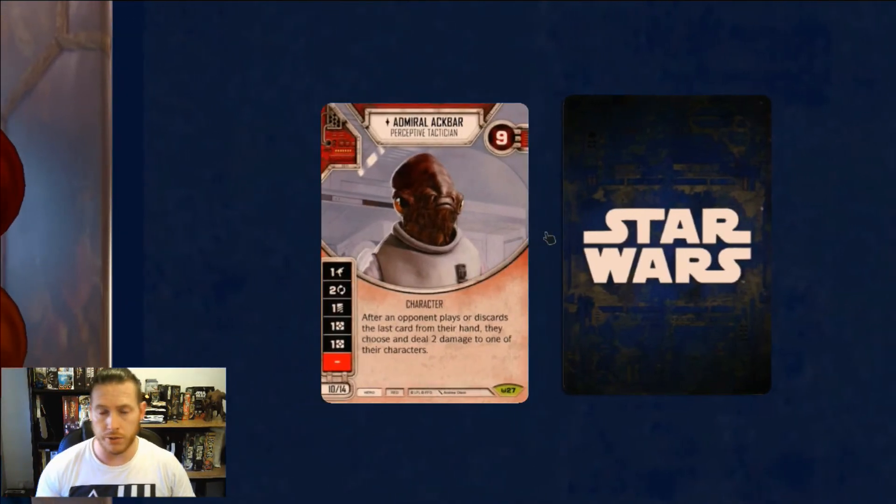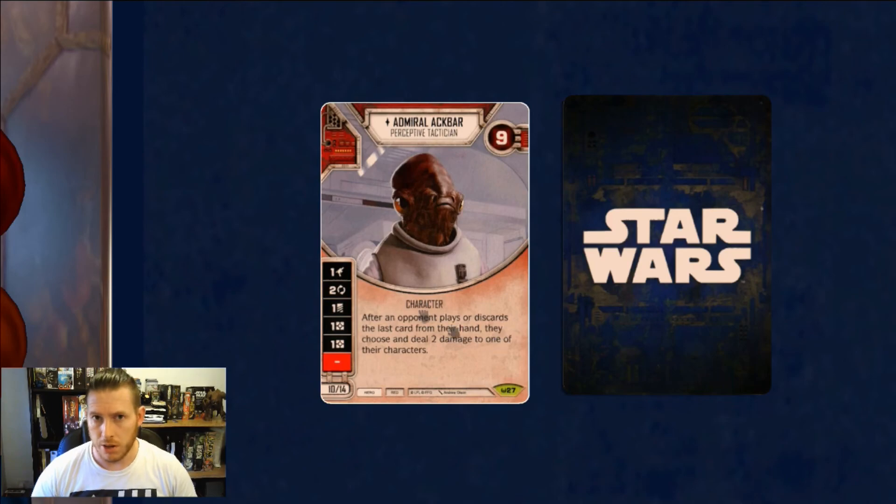I've done quite a lot of Jyn-Ackbar play and there's a really nice synergy with his ability. There are times when the damage sticks on their Maz, for example, and the next round you roll the two 2-damage sides on Jyn — suddenly you're thinking I could kill Maz here. If you're trying to stay alive, removing their characters is still going to help you do that. Ackbar's got the discard and the focus to make the most of Jyn's really very good dice, and those two resources make a huge difference.